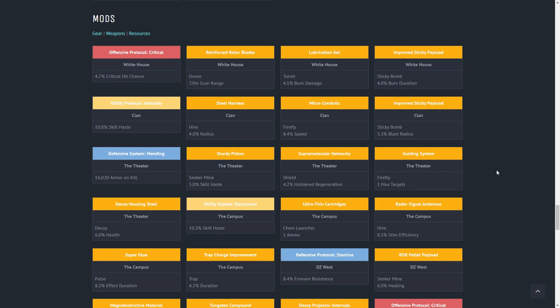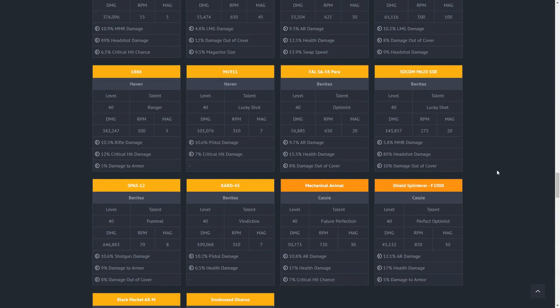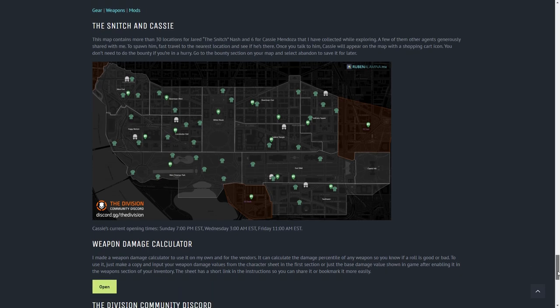It also gets updated with the gunrunner's inventory as she moves around the map. If you scroll right to the bottom of the site you can also find a map of all of the locations where you can find the snitch if you do want to find the gunrunner. Super useful site for anyone looking for any particular gear, weapon or mods. I definitely recommend adding this one to your bookmarks.